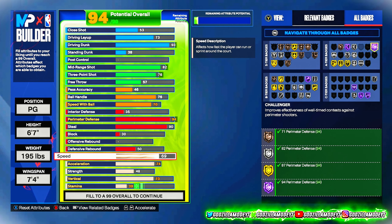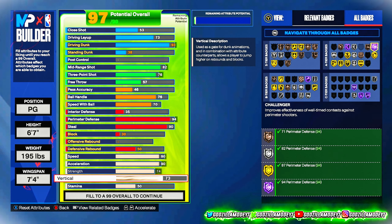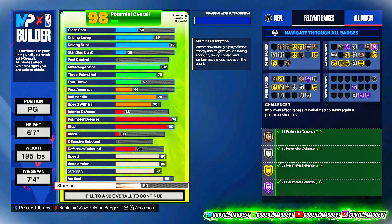For block, we're only gonna go at 30. For defensive rebound, 50. Speed is gonna be at 80, acceleration at 80, and strength only at 74 — that's the max we can get because we're only 195 pounds. For vertical we're going with 85, and stamina at 96.